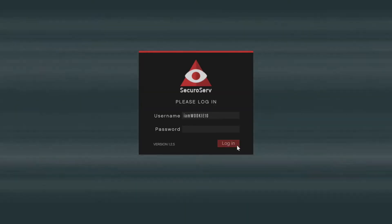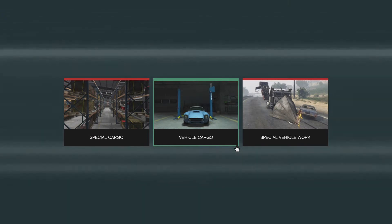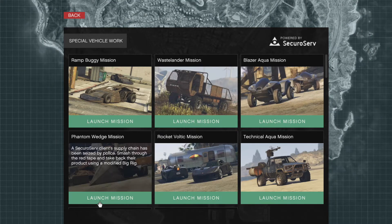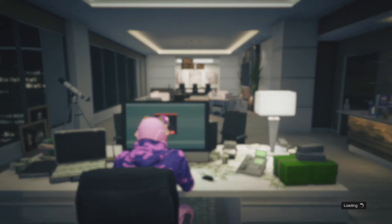For the first part of this glitch, you guys just want to head over to your secure security tower and go to the special vehicle work on your laptop. And once you have done the special vehicle work, go to your phantom wedge mission, and you just want to confirm that and start it up.